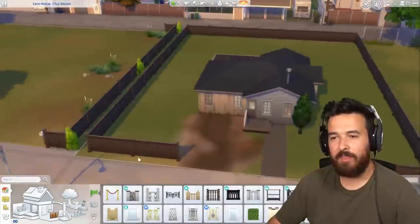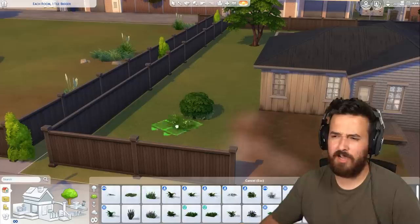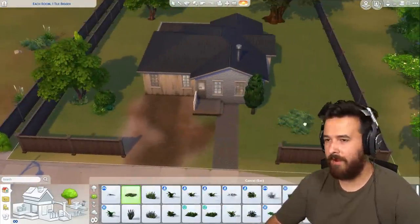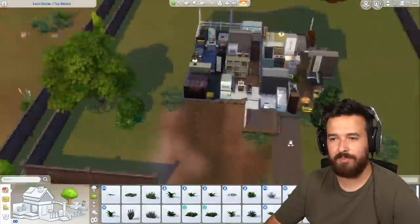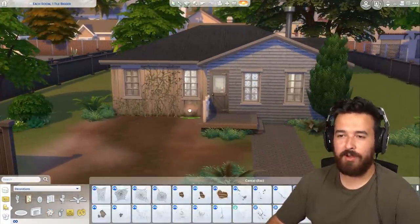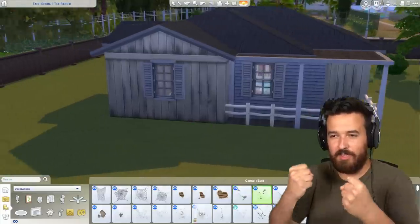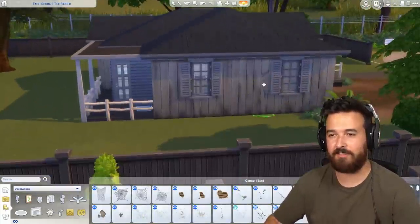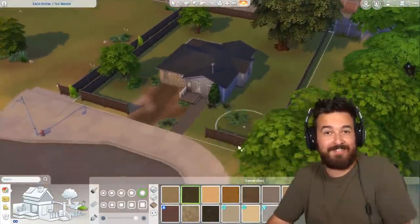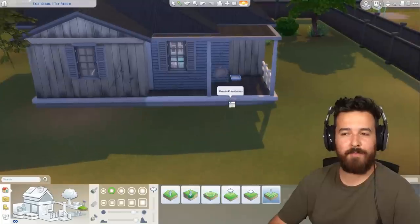Now we're moving to the exterior stuff — I needed to make it look a bit more run down on the outside as well. There wasn't really a better fence to use because I wanted one that looked like it wasn't doing so great, but I wished it was a darker color. We do a bit of grass and shrubbery around the house — overgrown here and there to make it feel like it's not being taken care of well. We've got some vines on the house and cracks all over the walls, just to feel a little bit more grounded and real, like this house has been neglected.